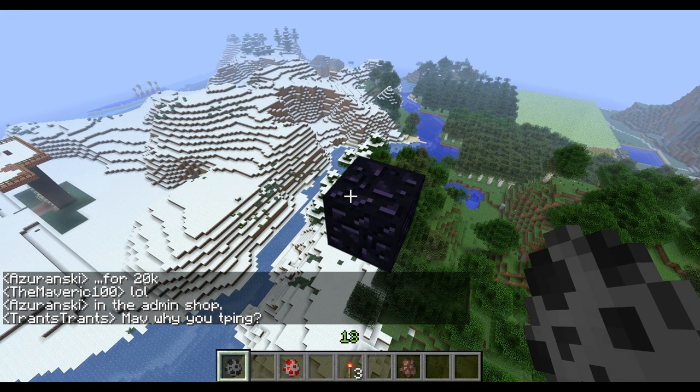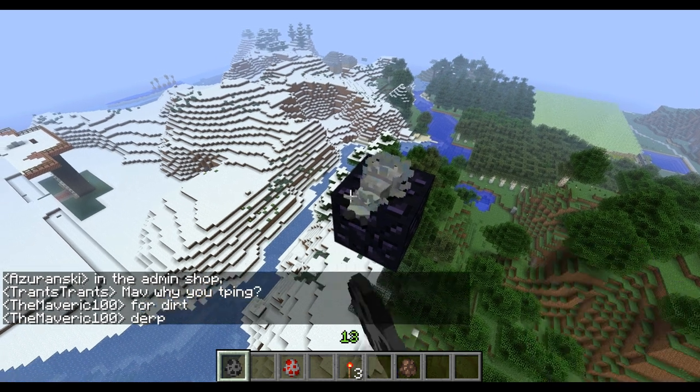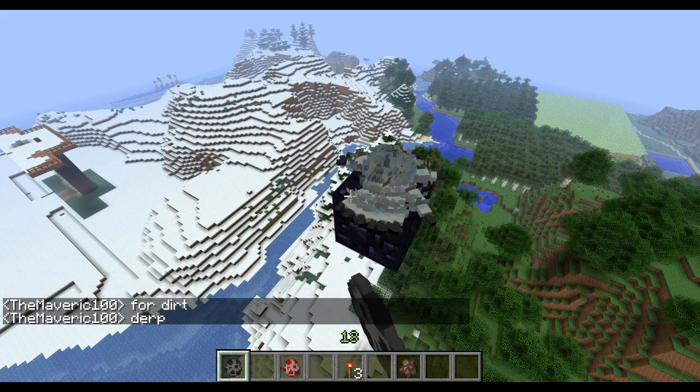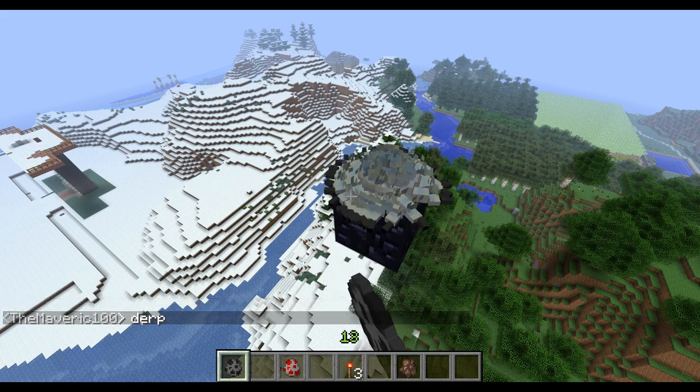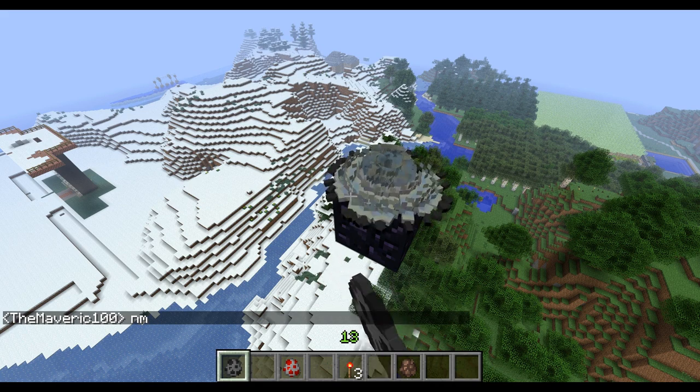I found that if you take an egg of a chicken or a silverfish, or really anything, you can throw them on a block floating in the air, and they will continue to stack on top of one another rather than spreading out, sliding everywhere. And it creates this giant octopus thing — I don't even really know what this would be.